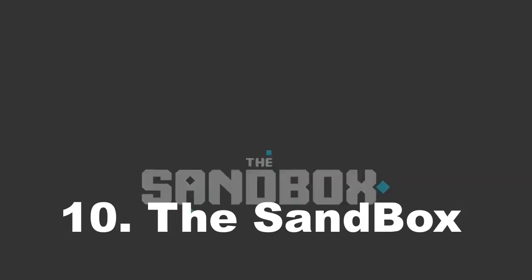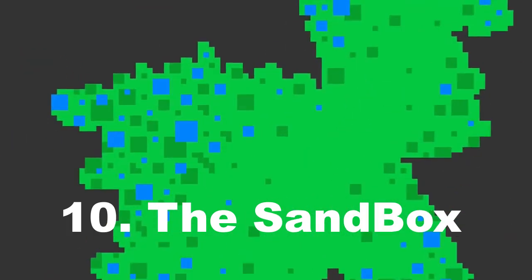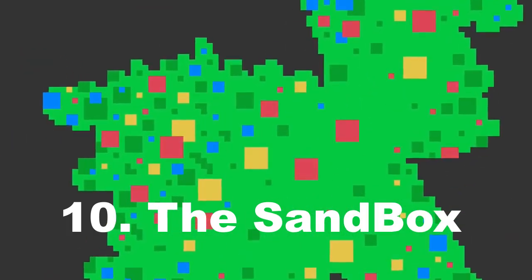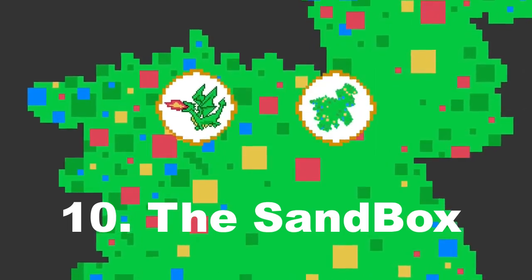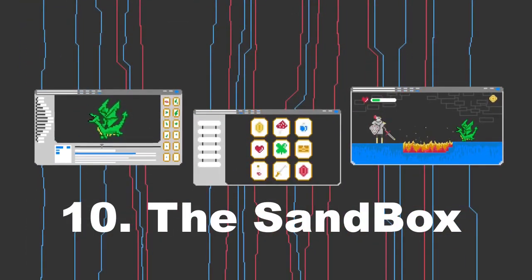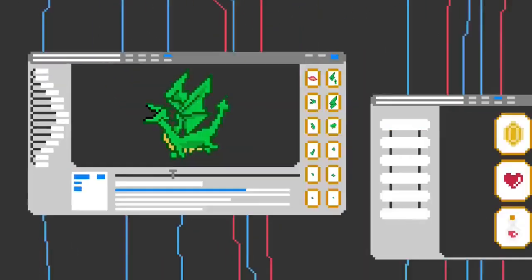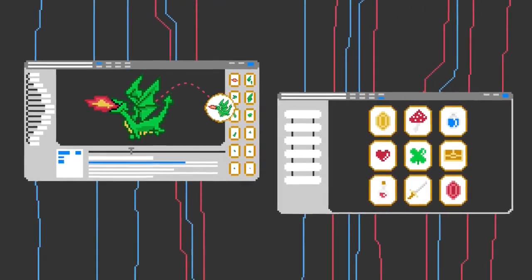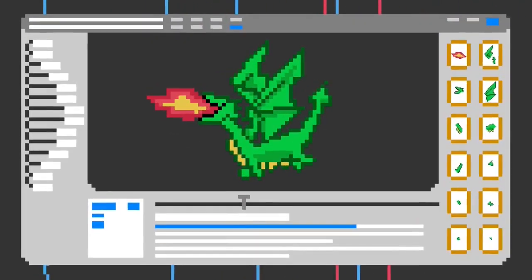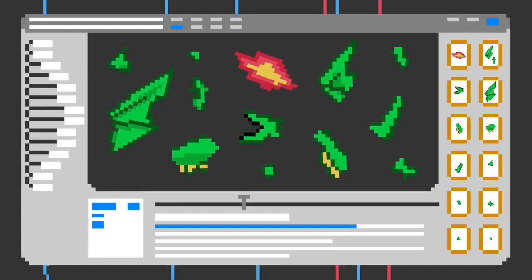Number 10: The Sandbox. The Sandbox is free to play, but if you want land plots you have to buy them. It's a virtual gaming world on the Ethereum network where you can create your own custom experiences and play with others. Join your friends in different worlds or try to survive solo. By creating your avatar, you will enjoy a more social and multiplayer experience. With VoxEdit, you can create assets and upload them to the in-game marketplace as ERC-1155 tokens.